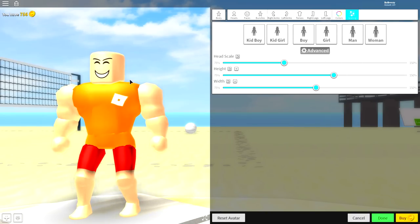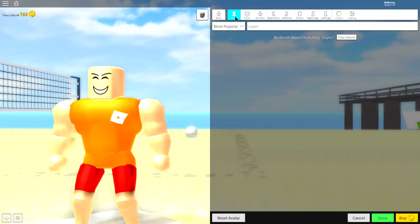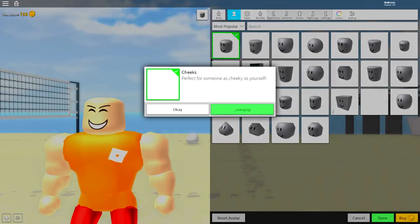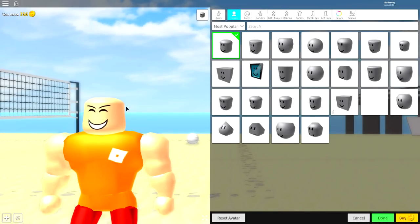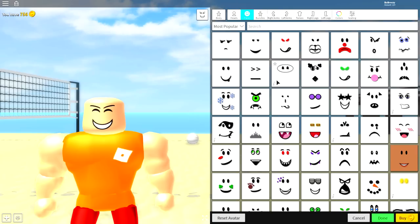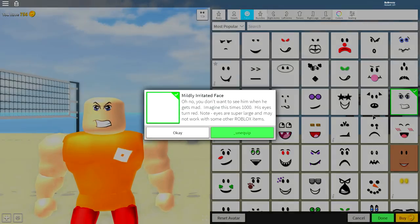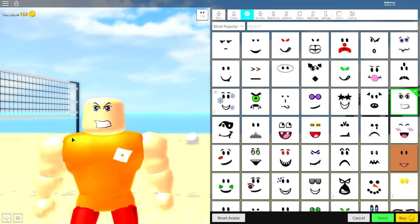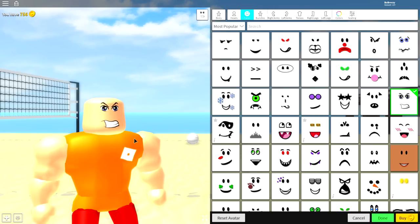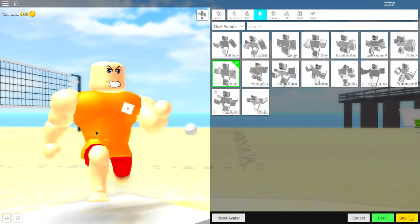Now he looks just like John Cena's body. Next, guys, come over to the head selection, click anything you may have searched there, and equip the one called 'cheeks' — because it's got a huge jaw on it, just like the John Cena jaw. Then come over to faces and equip any face you want, though I recommend the mildly irritated face because John Cena today is mildly irritated — and it's probably because we can see him now.